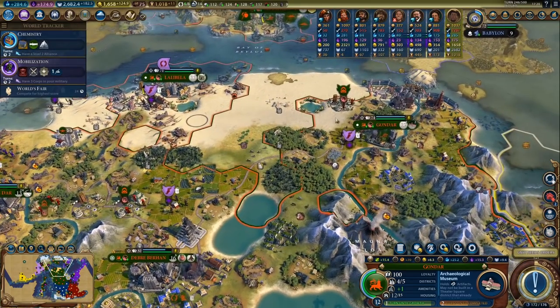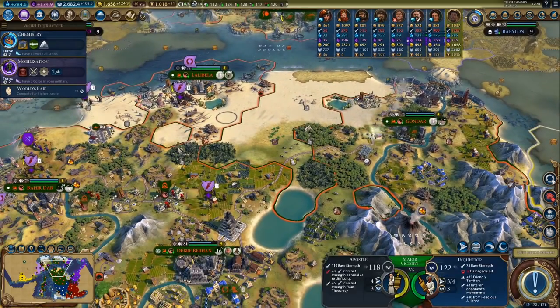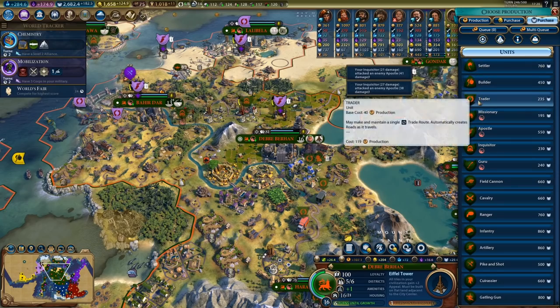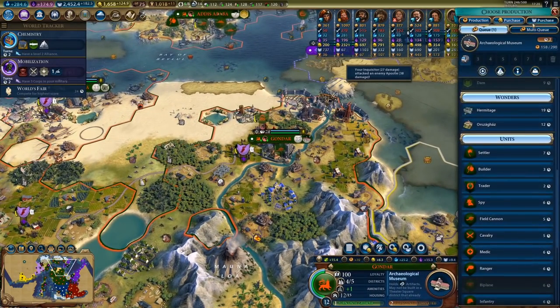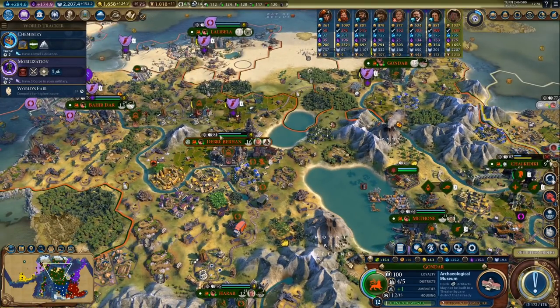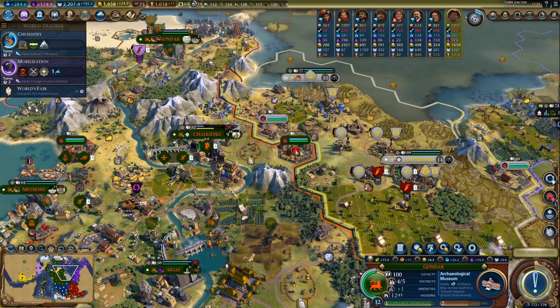Let's use the inquisitors. I'm not sure if I can kill all of the apostles here, but I can try. Let's just buy more — another apostle and an inquisitor. If we get the right promotion on an apostle, he could be really good at defending and at theological combat in general.